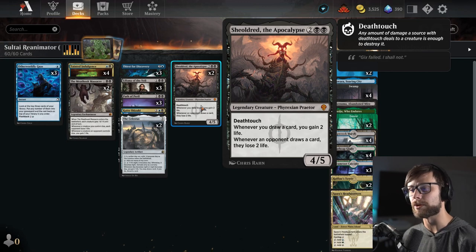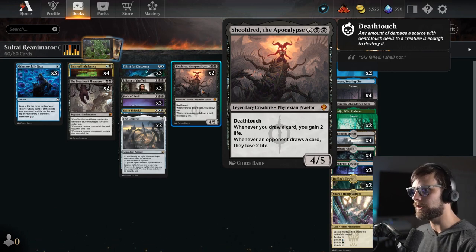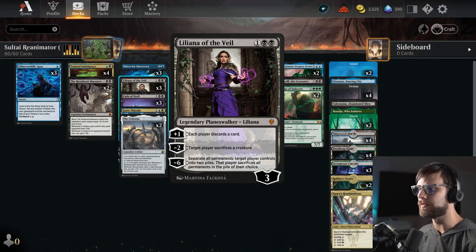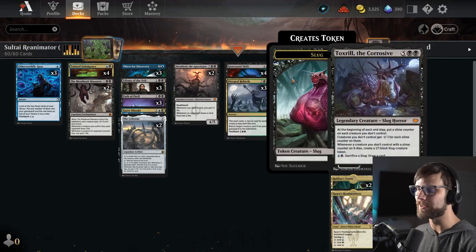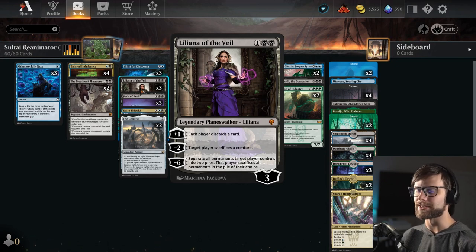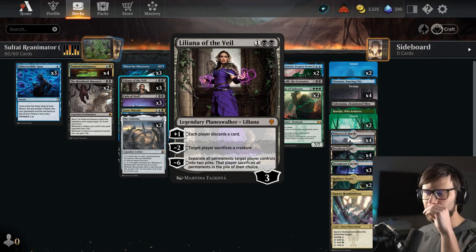Shieldred is not necessarily a card we're looking to just straight up reanimate — it's more like we can just play it out, so we only have two. In the three-drop slot, one of the biggest changes is including Liliana of the Veil — an absolute powerhouse for this deck. This is probably the most impactful card for reanimator in the new set. The plus ability has each player discard a card, so we can pitch a stranded card while also hitting the opponent's hand. There's also the long-term benefit of ultimating or removing a threat, and it gets around shield counters on Titan of Industry since the sacrifice still happens.